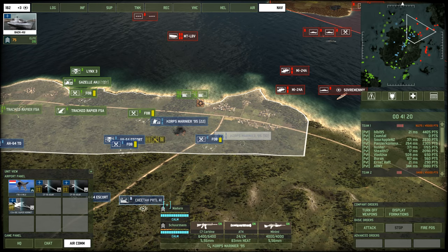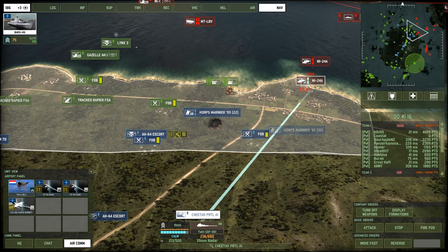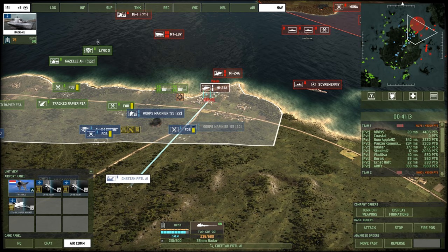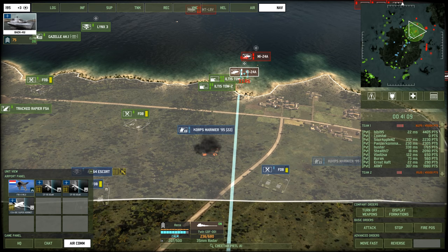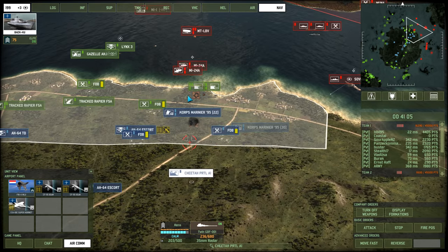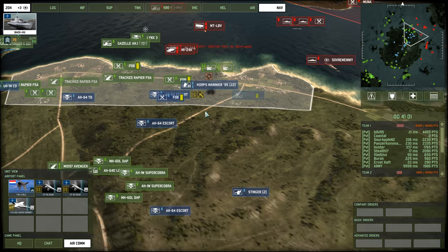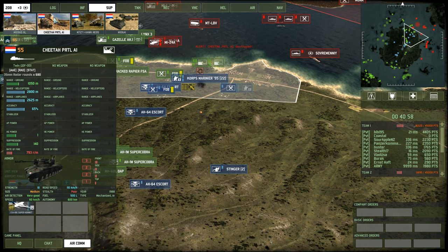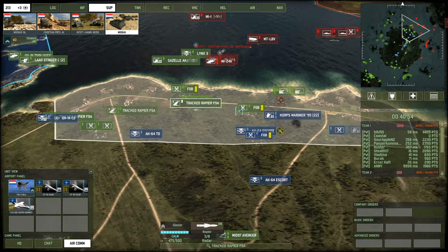You think that's a good idea? Let me inform you about the AA that I have here. I just cannot really get to the shoreline without risking a lot of forces. He's just spotted the Cheetah — Cheetah's down. Is Cheetah amphibious? No — none of my support units are safe, except for the M106.